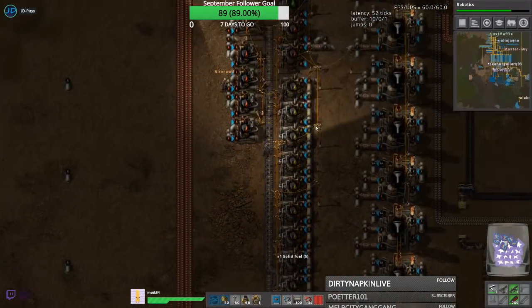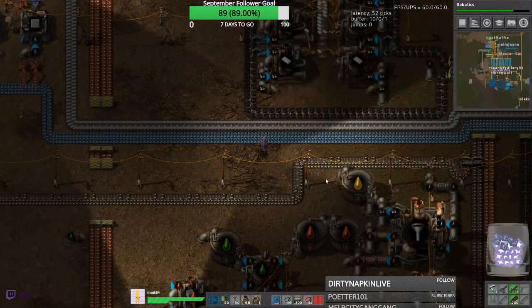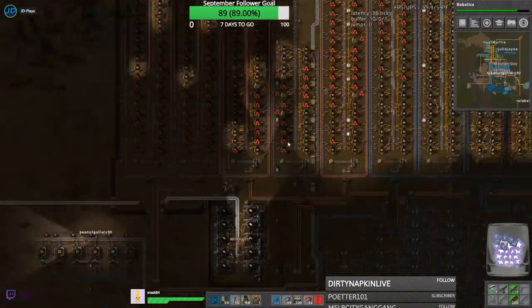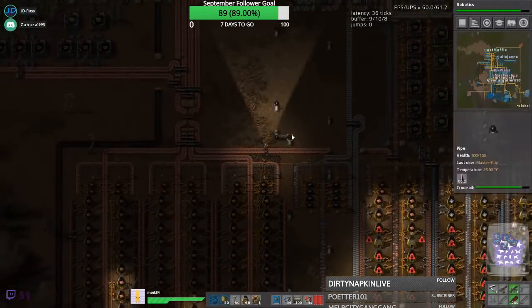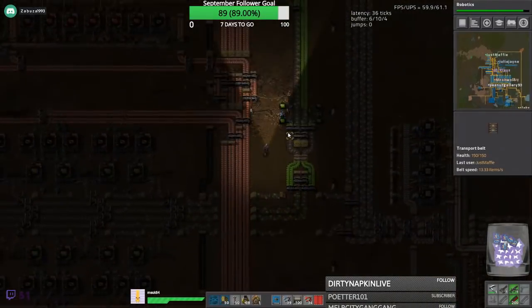Done, fixed. Alright, coal's running, plastic's running, red circuit should be running flat out - I hope. Concrete's running, correct? I've got six assemblers going into six wooden boxes, will that be enough total?